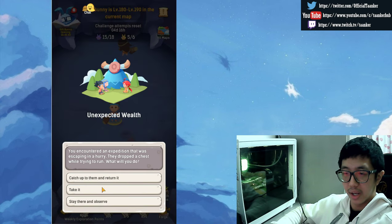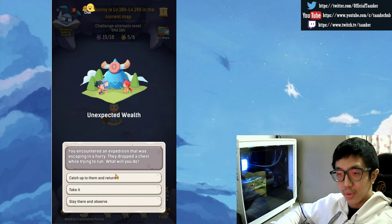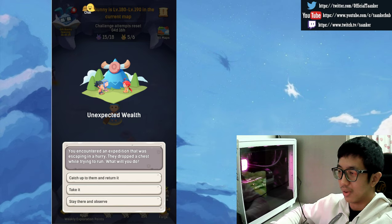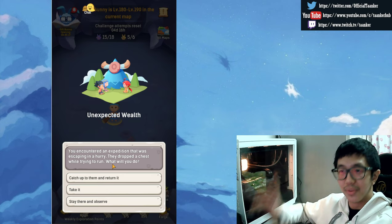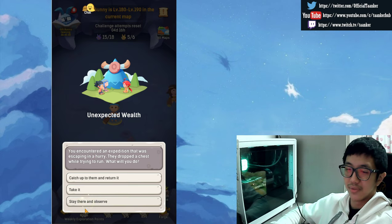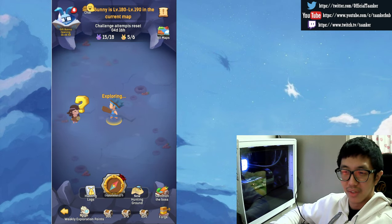You encountered an expedition escaping in a hurry and they dropped a chest. What do you do: catch up and return it, take it, or stay and observe? Well, the answer is — all of them can give you something, or sometimes nothing at all. The game is really RNG on this. I chose 'stay there and observe' and I actually got it correct and got something good!